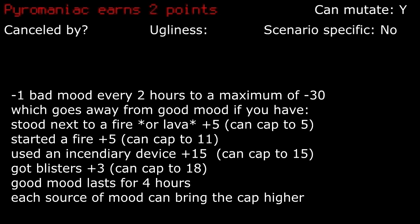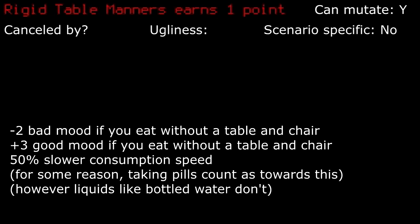Pyromaniac: I recall it randomly starting fires if you haven't for several hours, but it doesn't seem to be the case anymore with just a capped negative mood effect. This is more good than bad due to the on-cue good mood from fires. I take this pretty frequently now knowing it doesn't start fires anymore. Rigid Table Manners: now that I know what it is, I'll always take it. It's basically a free point for little potential bad mood every once in a while, and eating isn't particularly an issue as you will usually be doing that in relative safety.